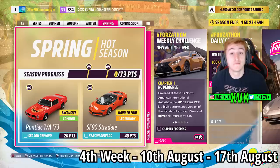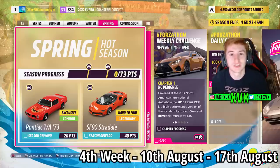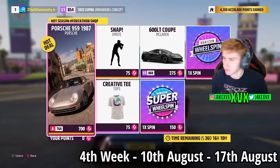On to the fourth and final week. For 20 points we have the next new car, the Pontiac Firebird Trans AM, and for 40 points the Ferrari SF90 Stradale. The Forzathon shop for that week has the Porsche 959, the McLaren 600LT Coupe, a creative T-top, and a snap emote.